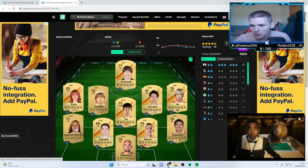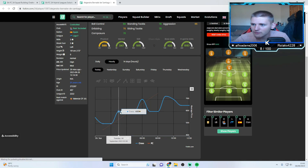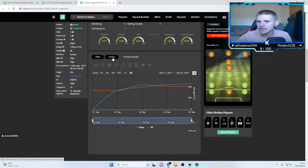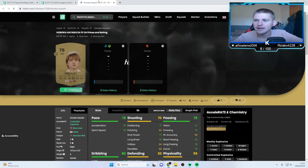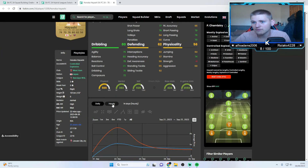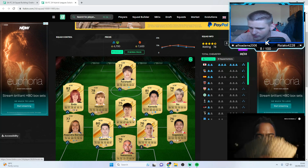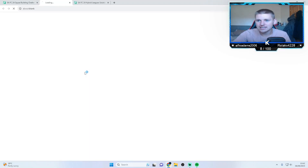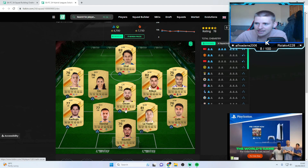Let's have a quick look. So this is the cheapest squad now — everyone wanting to do this SBC is going to pick this squad. You want to find a player that is going to rise a lot — it's normally the women players that do rise a lot. You want to find a player whose price goes up and down a lot with these filters. When they're in the solution they go up; when they're not, they go back down — and that's when you buy them.